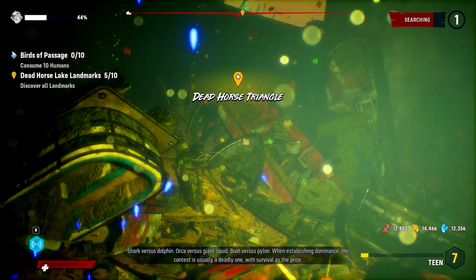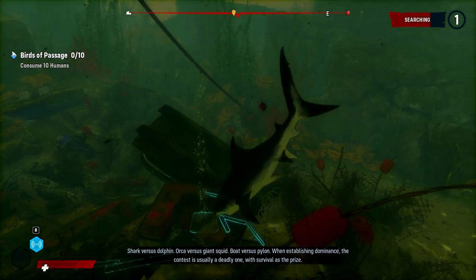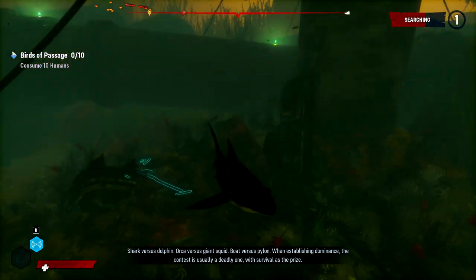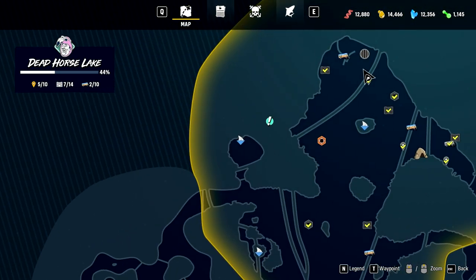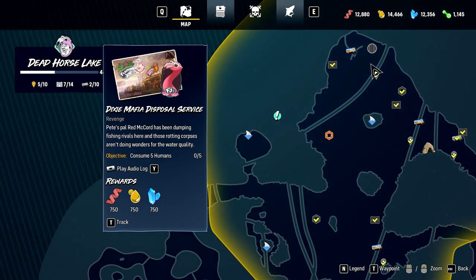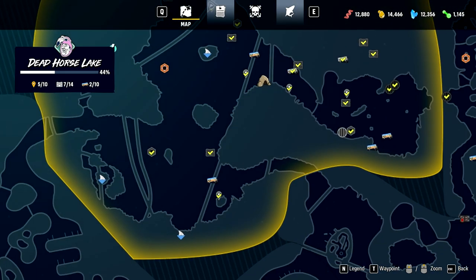Well, I got what I wanted here. Shark versus dolphin - orca versus giant squid - boat versus pylon. When establishing dominance, the contest is usually a deadly one, with survival as the prize. What did that have to do with this pile of junk down here? It's not really a landmark, is it? You'll see a nice pile of garbage. Revenge - Pete's pal Red McCord has been dumping fishing rivals here, and those rotting corpses aren't doing wonders for the water quality. So I guess this is perhaps tied in directly into our main mission - these revenge missions. Looks like we've got three or four of them now, probably after killing the area boss.